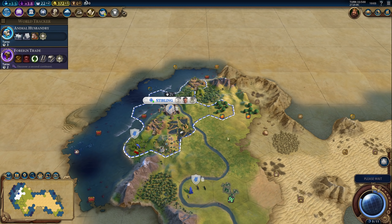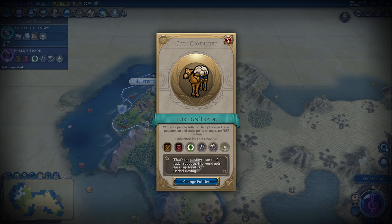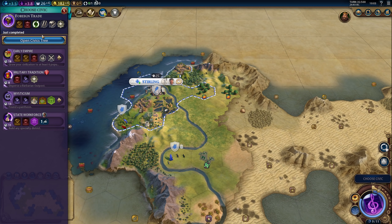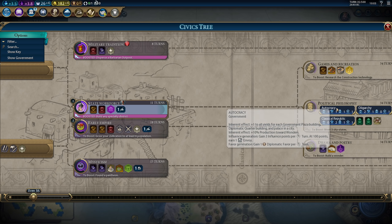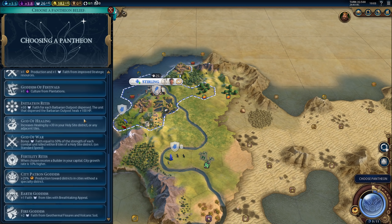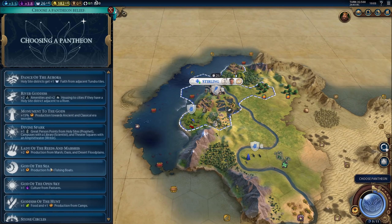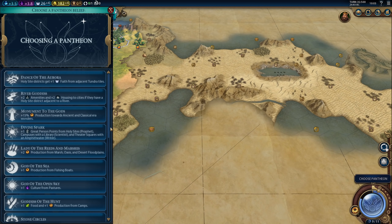You can stay inside the city — it doesn't really matter. We're almost at four population. There's foreign trade — not changing the policies. Next up: state workforce, then early empire, and then political philosophy. We should be able to get six population. As for the pantheon, let's see what's actually available. We could go for Divine Spark, or we could go for God of the Sea — on this map that might be fine.